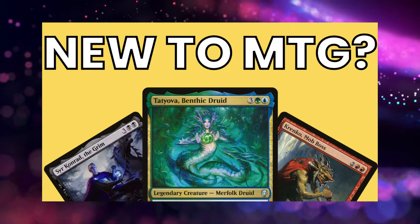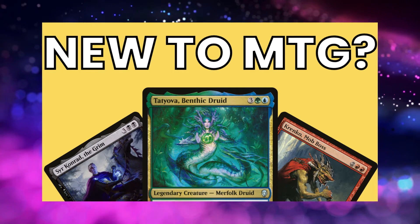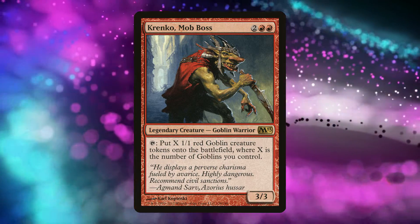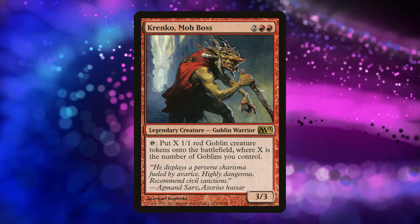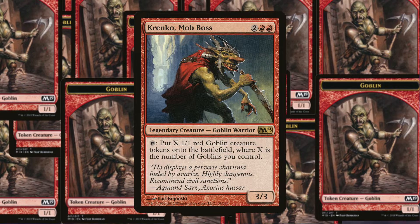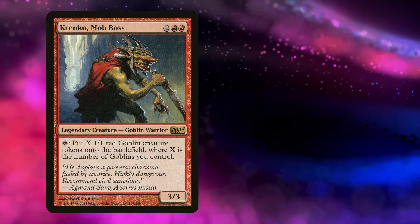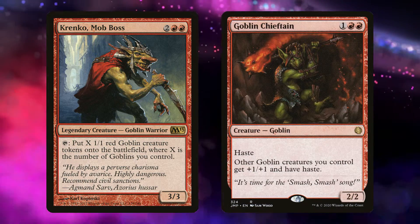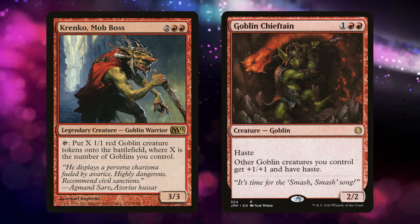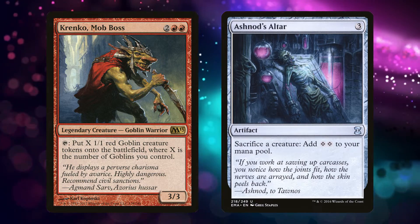I started this list as a love letter to uncommon commanders, but there are rare commanders that are still simple and really strong. One of the best ways to introduce someone to the format is Krenko, Mob Boss. There's no better way to introduce someone to the chaos of commander than letting them tap to create a hundred goblin tokens. With goblins, you're introduced to tribal decks, lords that pump your tokens, and sacrifice outlets that turn all those bodies into mana or card draw.